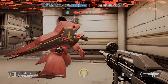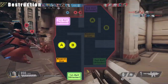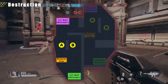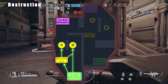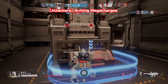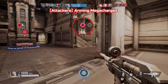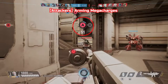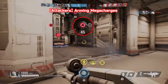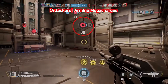Destruction. In Destruction, players are divided into Attacker and Defender teams that compete to destroy or defend objectives. Attackers will need to arm Mega Charges to destroy the objective. Attackers must get close to a Mega Charge to arm it. Once armed, the Mega Charge's activation rate will fill, with the objective being destroyed at 100%. Defenders aim to protect the objectives by disarming armed Mega Charges. The team which has gained the most points by destroying the objectives wins the match.